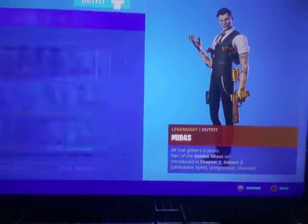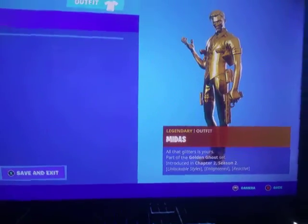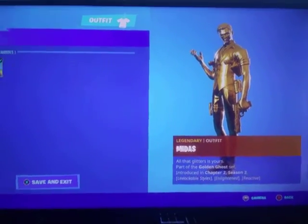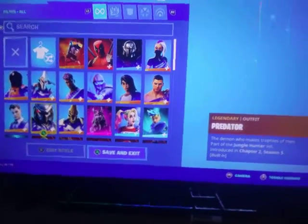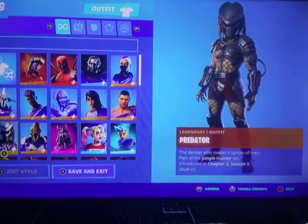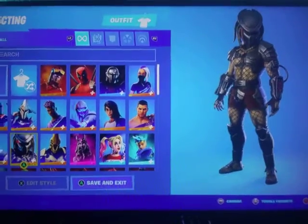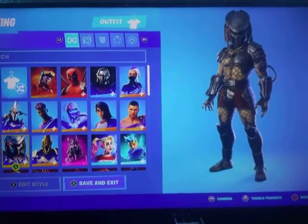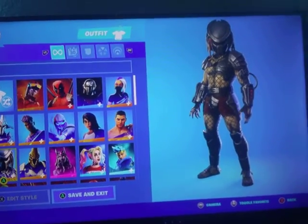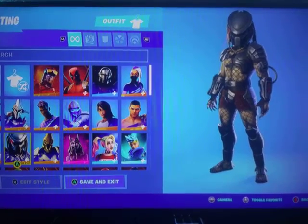We got the Midas — I have all gold Midas if you guys want to see that. I got the old gold Midas, pretty clean skin. Predator — I just got him like 30 minutes ago before I did this video. It took me like 30 games worth probably. Pretty cool skin, I like the animation emote for him.